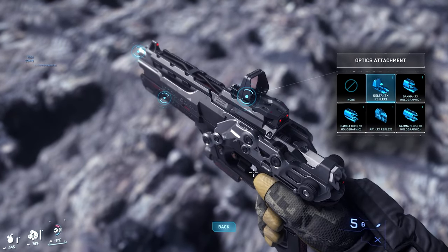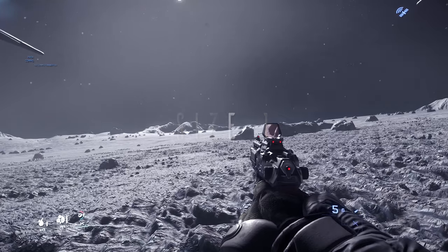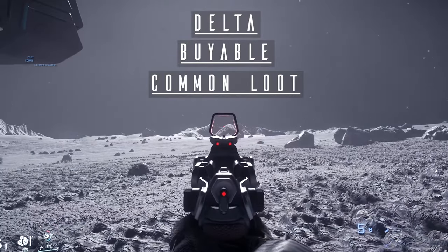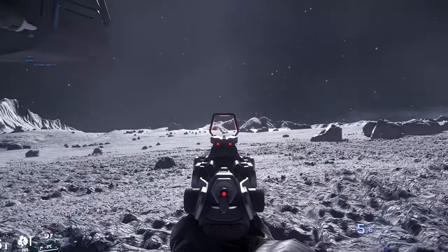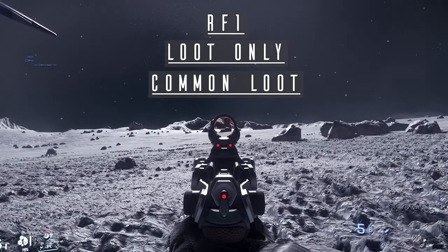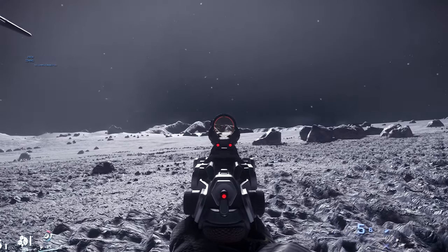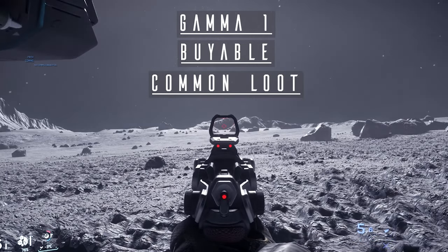Welcome to my super secret testing range, which is totally not just a random crater on Waller. Starting out with the size 1s, we'll begin with the Delta 1. Able to be purchased from every weapon shop in-game, it's a simple red dot sight, nothing fancy. Next up we have its competitor, the RF-1, which is loot only. Again, it's a simple red dot. Next we have the Gamma 1, which is a holographic sight, buyable in every store.